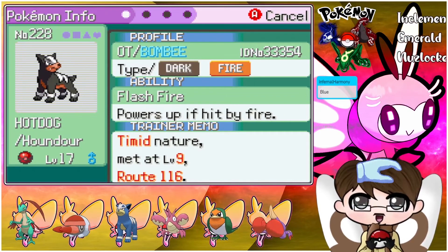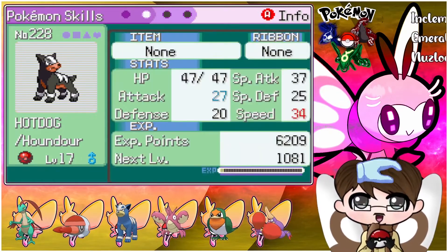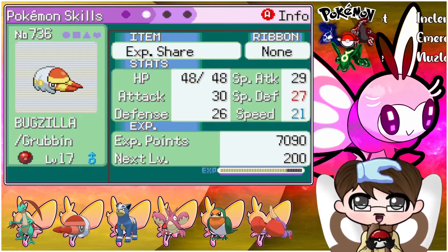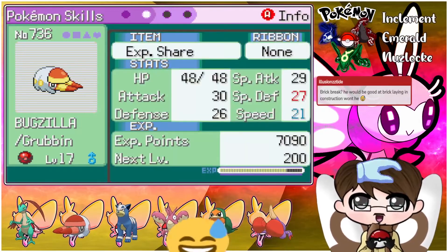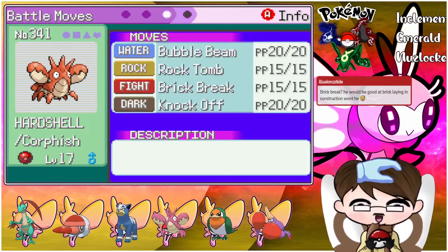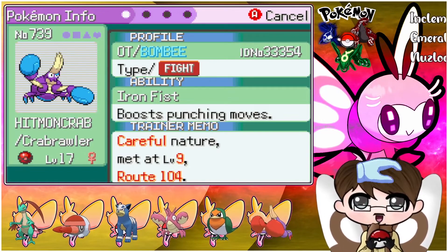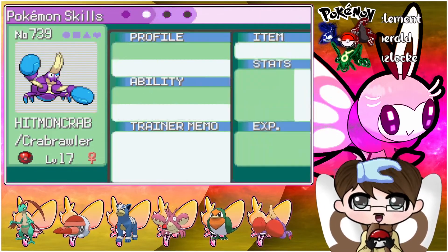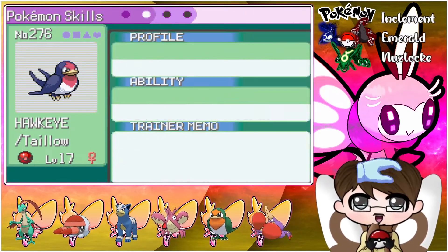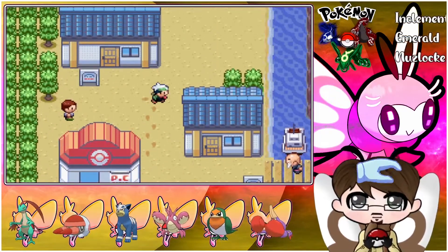Leading us off is our starter Wabiko, which actually has Unburdened and Adamant nature - kind of busted - with Pursuit, Mega Drain, Dragon Breath, and Brick Break. We have Hot Dog the Hound Owl rocking Flash Fire and Timid nature, which is insanely good, with Ember, Howl, Smog, and Bite. We have Bugzilla with Sassy nature and Struggle Bug, Mud Slap, Shockwave, and Bug Bite. Hard Shell the Corefish has Hasty nature with Bubble Beam, Rock Tomb, Brick Break, and Knock Off. Hitmoncrab has Iron Fist and Careful nature with Bubble Beam, Rock Smash, Rock Tomb, and Pursuit. And Hawkeye the Guts Taylo with Steel Wing, Air Release, Focus Energy, and Quick Attack.